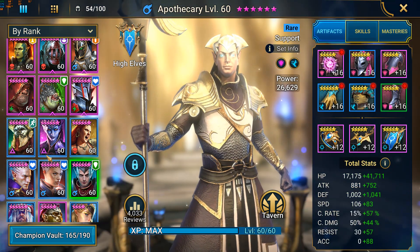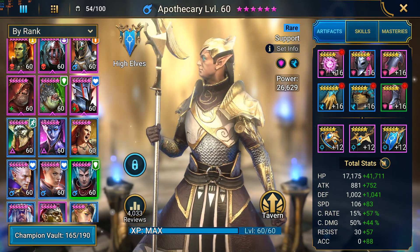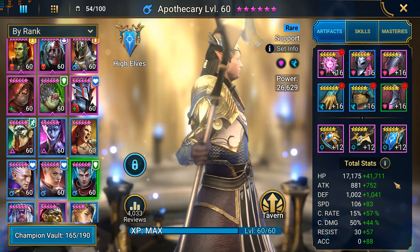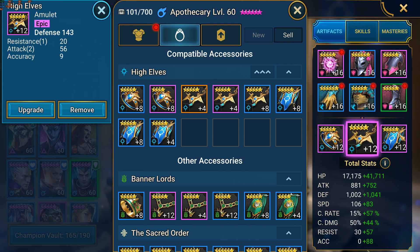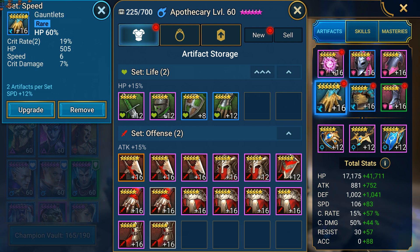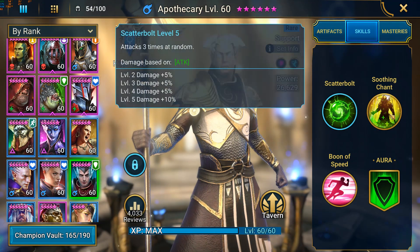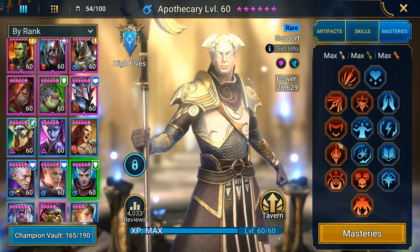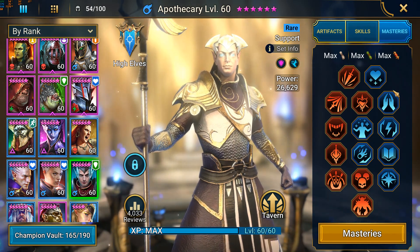Finally, our Apothecary in the Shield Set - I've shown him before and nothing has changed. You want enough speed, lots of HP, and decent defense. He's running a defense ring, defense amulet, HP banner, HP chest, and HP gloves which are 6-star - one of my very rare rank 6 items. He has a decent amount of crit rate for that crit heal. Skills fully done and Masteries with Giant Slayer because I was using him against the Clan Boss before.